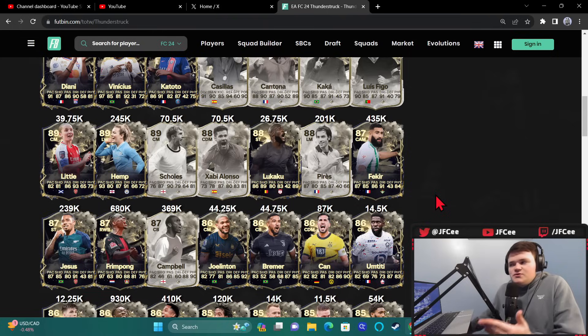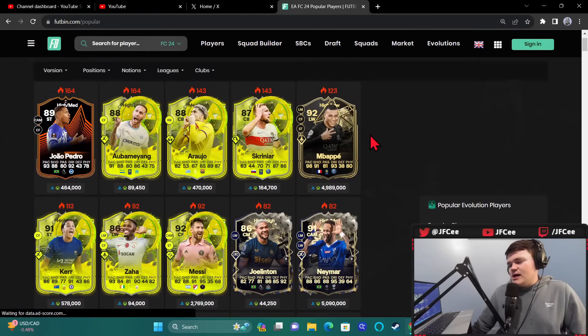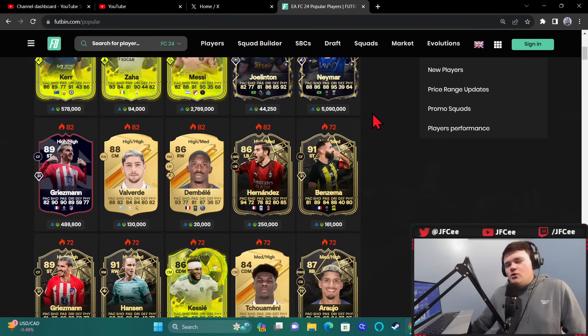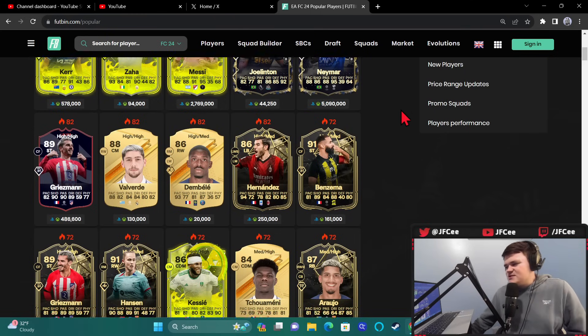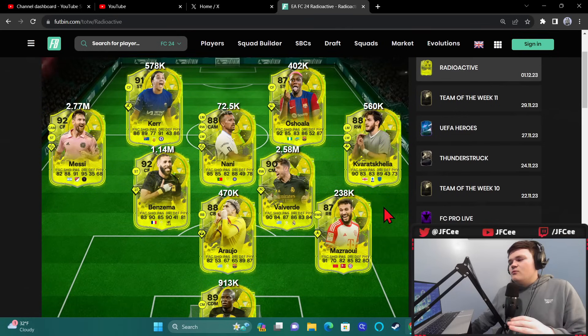I still think Thunderstruck cards can go up a little bit more. I think the market will do pretty well this week. Radioactive is out right now but I don't think we're going to see much of a dip — there would have to be something big we couldn't foresee, like a cheap Player of the Month Doku situation. UCL Heroes are coming in about a week, which might not be good for hero prices, but outside of that the market should do fine.